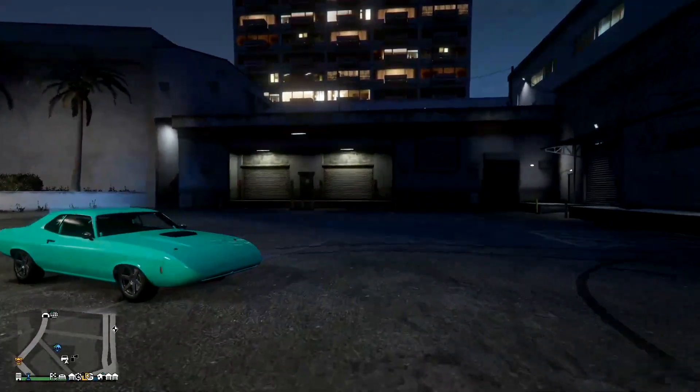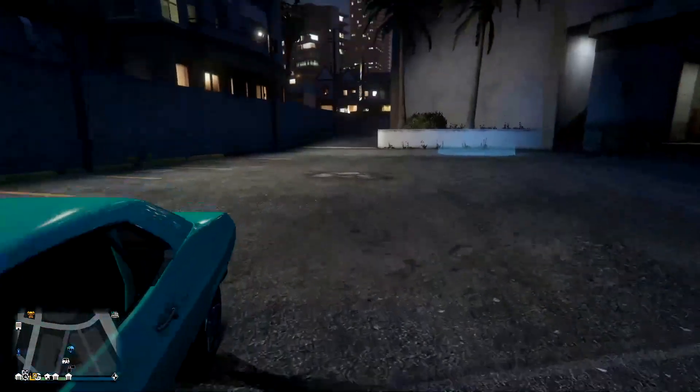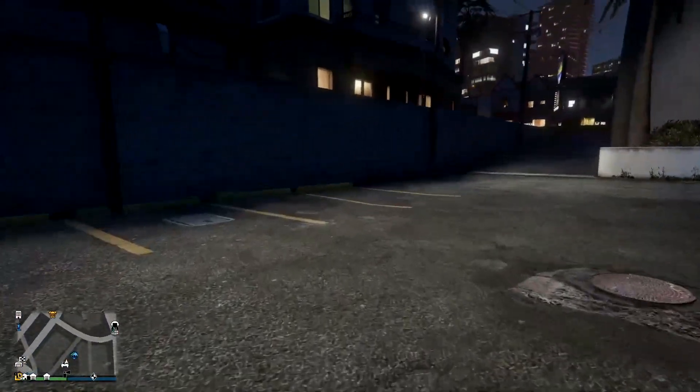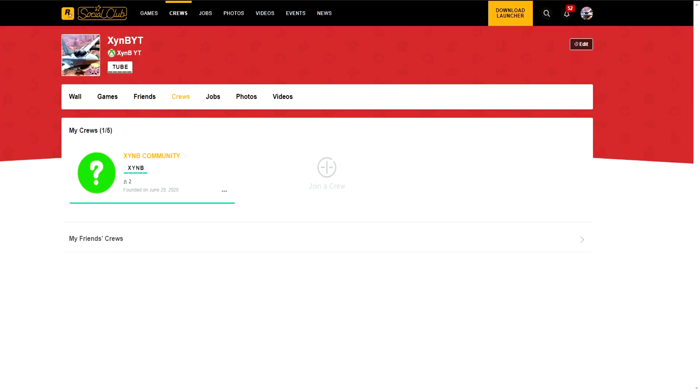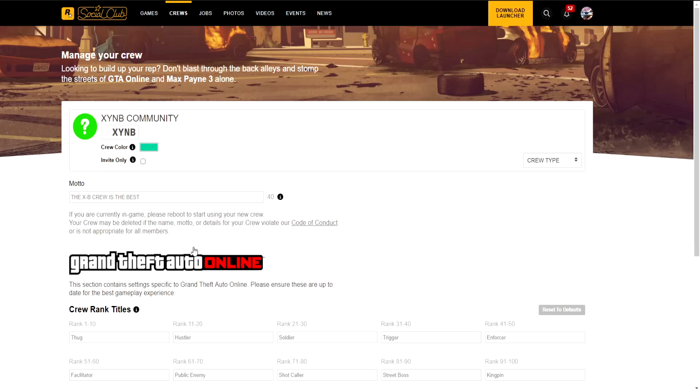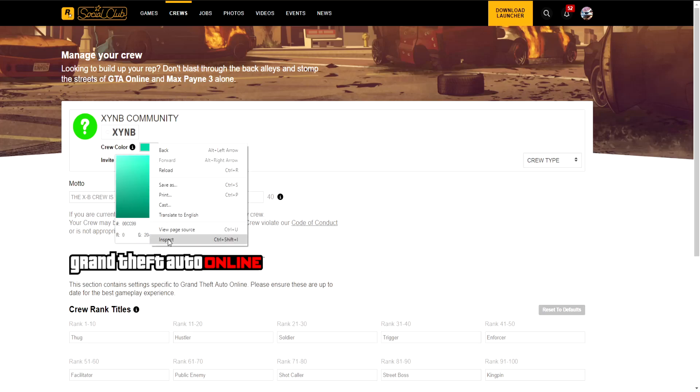Once you've done that, you just want to join my crew, or you can do this step anyway. Go to Social Club — as you can see I'm on there right now — and press on your crew. This is my second crew right here. Go to Edit Crew, and once you are in Edit Crew, right-click on crew color and press Inspect.